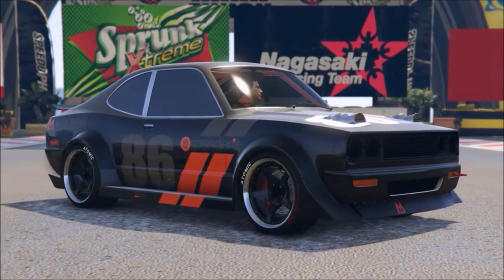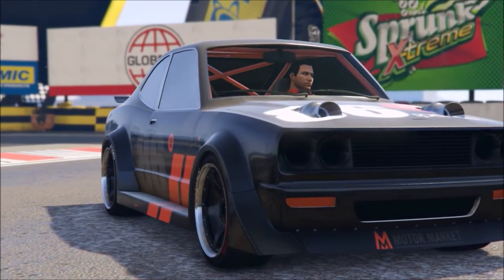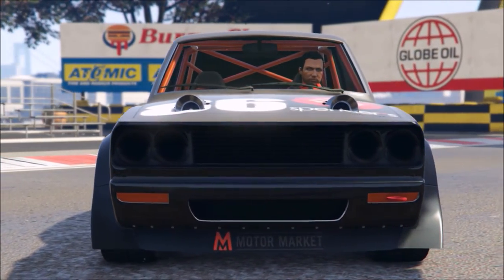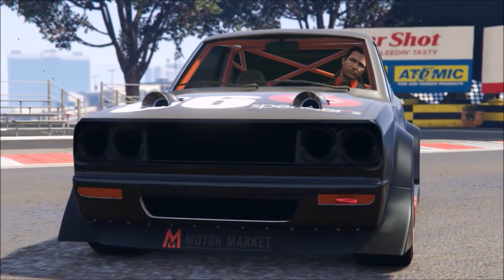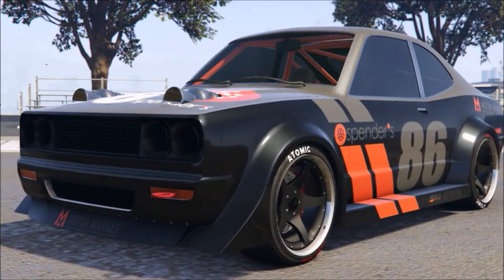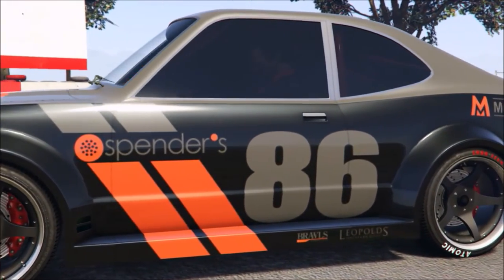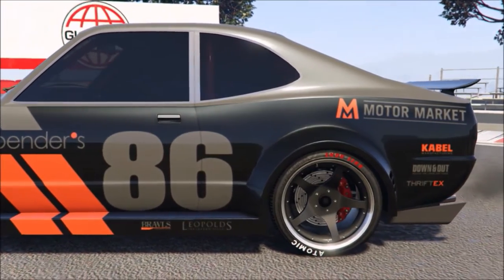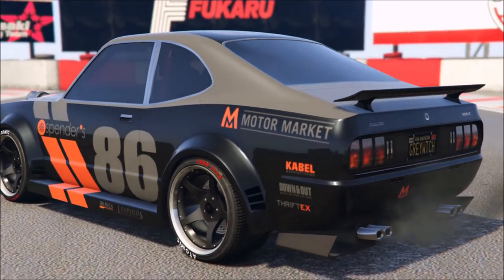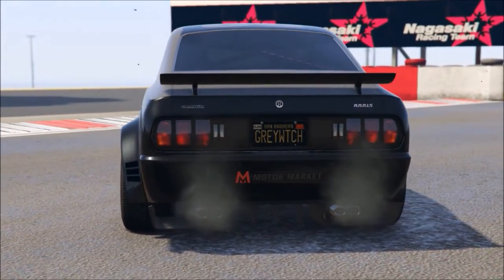My number one is the Annis Savestra. How many people thought I'd have a JDM in my top five? I pretty much worship at the altar of muscle cars, so having a JDM is something completely new to me, but I really love this car. It's based on the Series 2 and 3 Mazda Savanna RX3 and the Nissan Skyline C110, with a couple of others thrown in for different customizations. It handles great and has some of the best traction you can have in a vehicle.